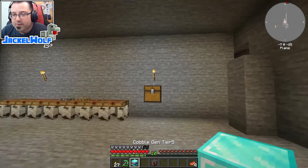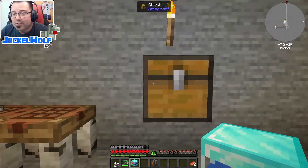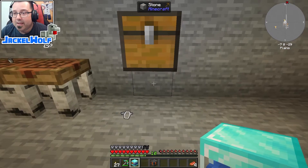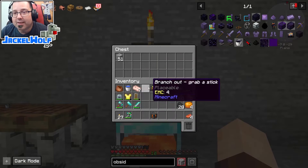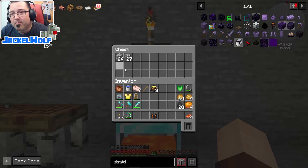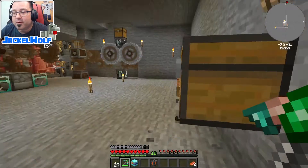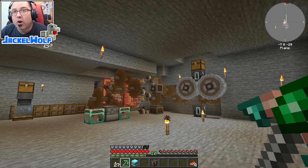Seeing the tier five in action is going to show you exactly how important it is to upgrade these as soon as possible. I'm going to place it below that chest again and it's just pounding out cobblestone. This is the way to get cobblestone for days — one of these in your world will make it very, very difficult to ever run out of cobblestone.